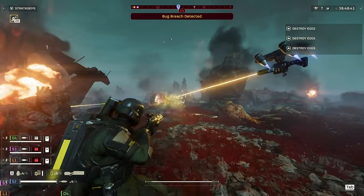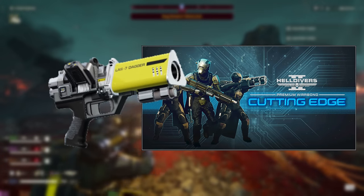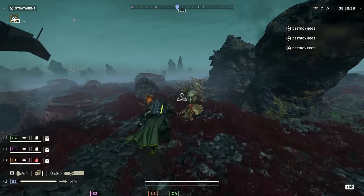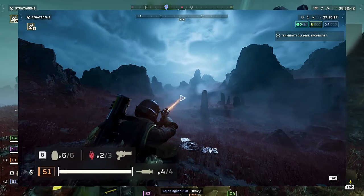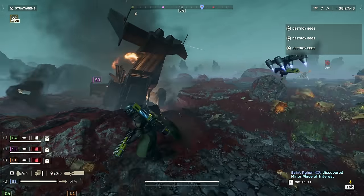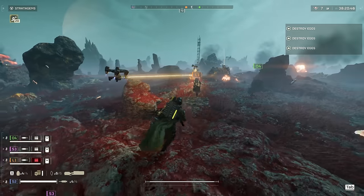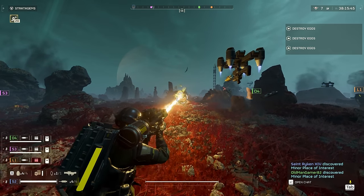As of this video, we currently have a total of 4 laser weapons: the LAS-5 Scythe, the LAS-7 Dagger, the LAS-16 Sickle, and the LAS-98 Laser Cannon support weapon. Laser weapons share the defining characteristic of building up heat instead of needing to reload, and as long as you never burn out the heatsink and let the weapon cool down, you can functionally have infinite ammo on all of them. Laser weapons also tend to fire a beam of concentrated energy at a location, applying many ticks of damage in a very short period of time. The Sickle, however, is an exception — it works exactly like an assault rifle rather than a conventional laser weapon.